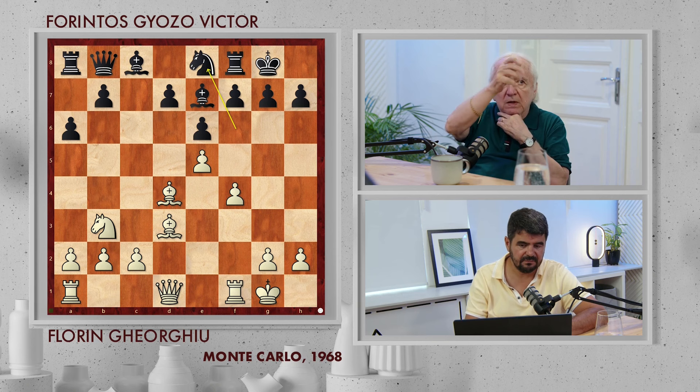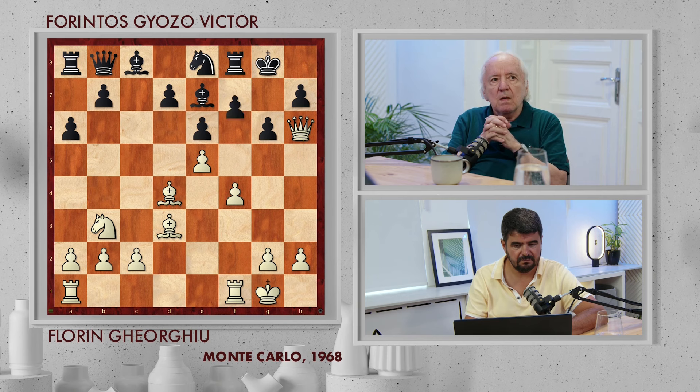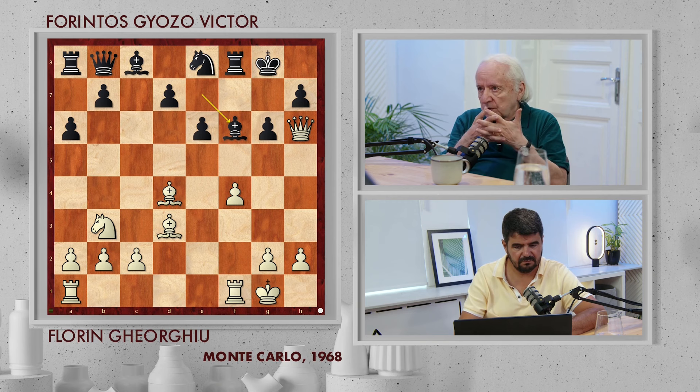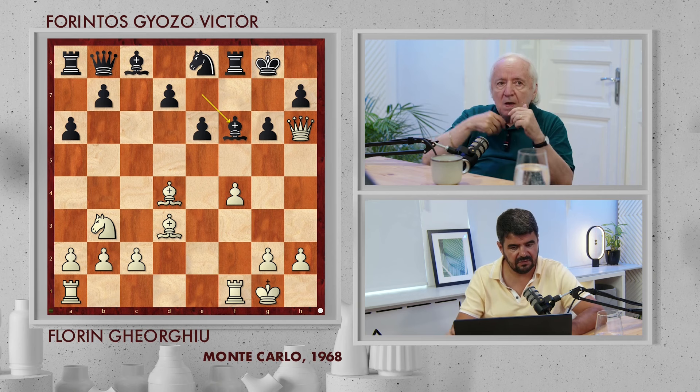E5, Knight e8 — forced. We're threatening mate immediately. So g6, Queen h6. And f5 — that was black's hope, maybe he can survive somehow, but it's already too late. We open the line. We could play also Rf3 quietly, which is much better for white, but we don't win very quickly with Rf3 because you can't mate the king.